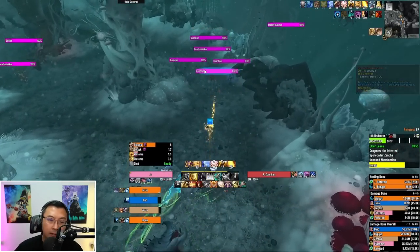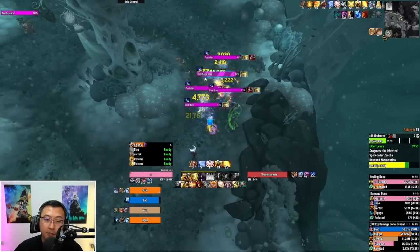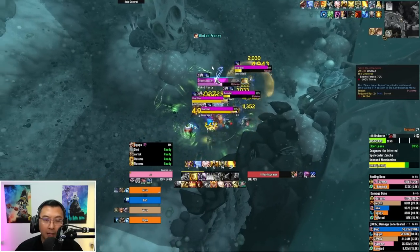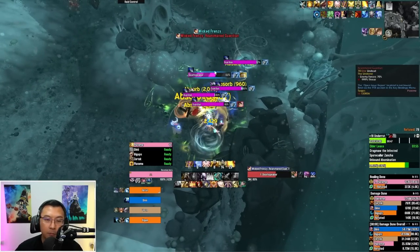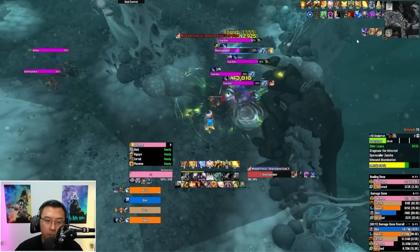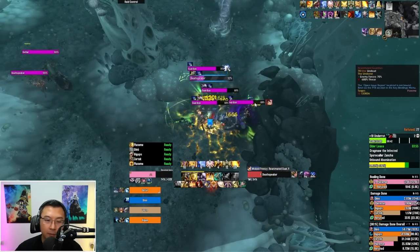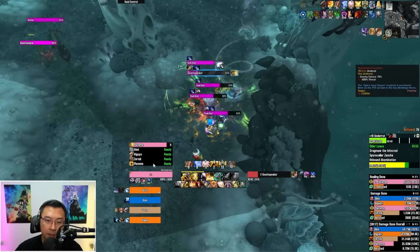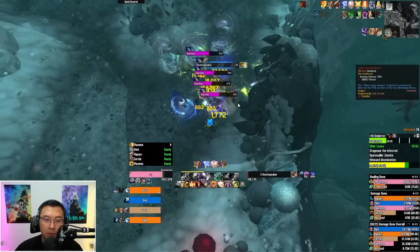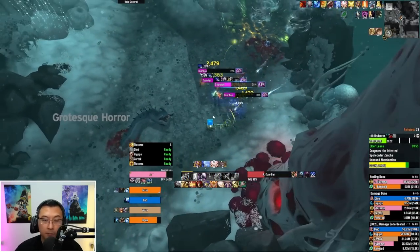You can pull the Guardian packs with the Death Speaker together. The Death Speaker will also attempt to summon more Guardians beyond casting Wicked Frenzy. You can see Wicked Frenzy is on this Guardian and I'm getting the dot. Note that the Death Speaker will attempt to raise a Guardian — that's interruptible and something you should stop.